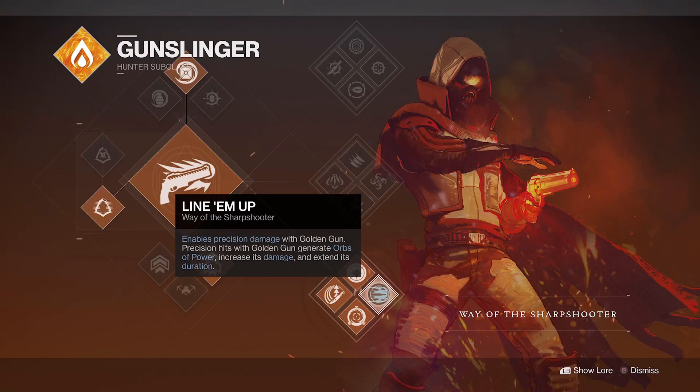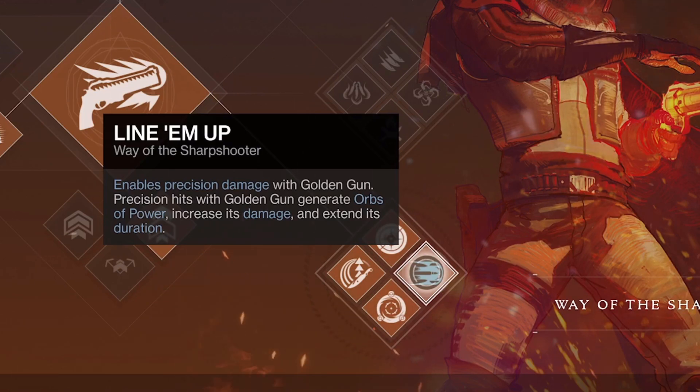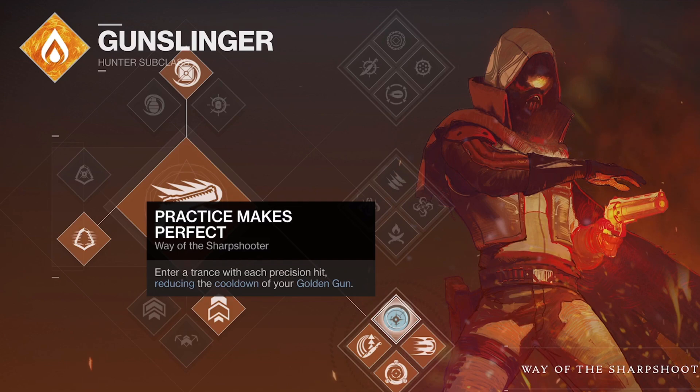This exotic hand cannon also synergises well with Way of the Sharpshooter, lining up to increase its stability and handling, as well as reducing your Golden Gun Super cooldown with Practice Makes Perfect.